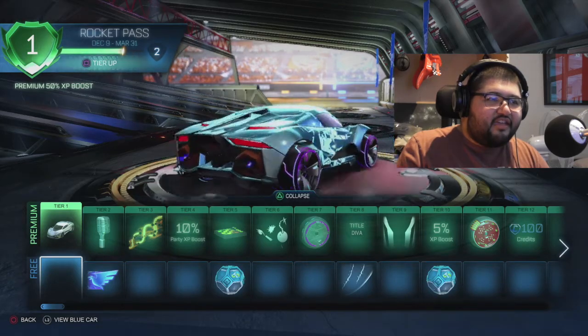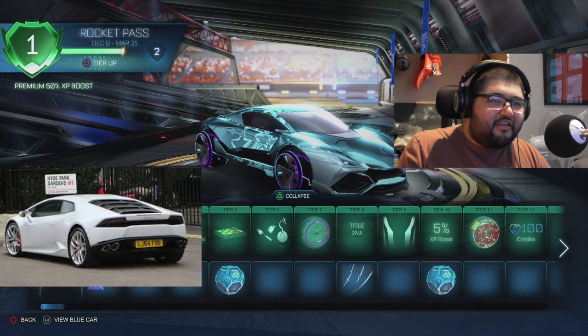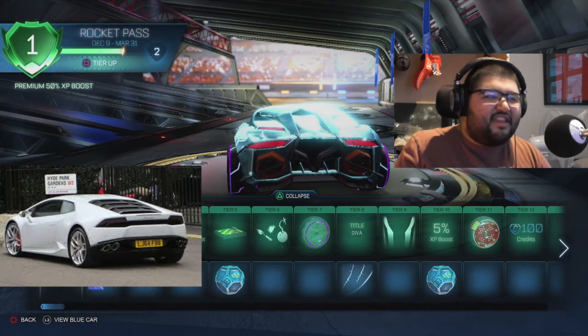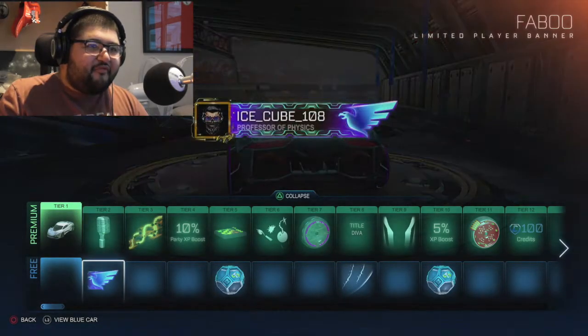Let's see what it looks like. Oh yeah, it looks like a Lamborghini Huracan, especially from the back - that looks like a Lamborghini for sure. Alright, let's check out the pass. You get a free banner if you don't buy the pass.